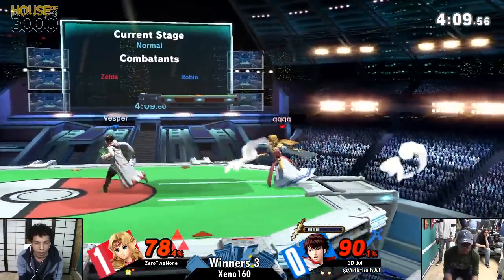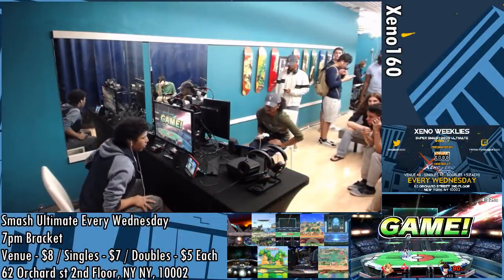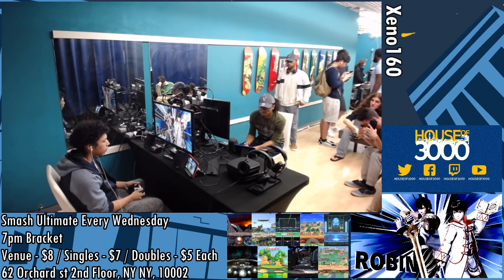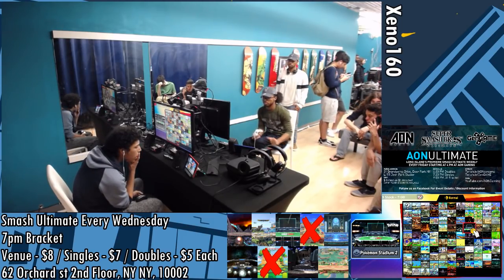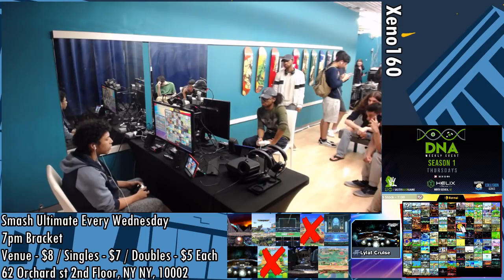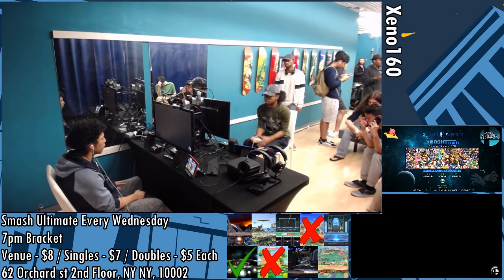He's back! Misses the down air sweet spot — that would have just murdered him. He was trying for the up air. There's the forward smash. Alright, taking it to game three. I'm really interested in what stages Jewel doesn't want and what stages Zero to None wants. If I were a betting man, what Zero wants is Battlefield because that's a smaller stage and that lets Phantom pressure more effectively. Going to Lylat? Yes! That's what I call brinksmanship. Going for the gimps?